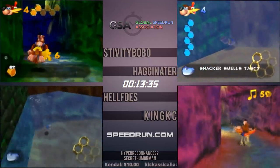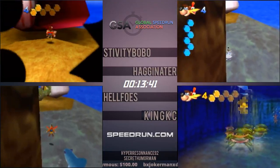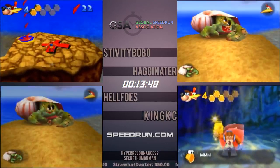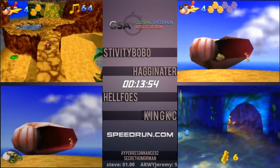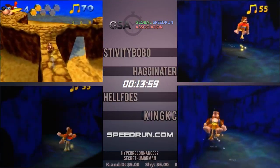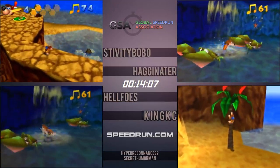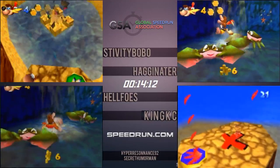Hag missing the quick dive, having to dive normally — hopefully Snacker leaves him alone. Seems like he's got a good angle on the shark. Now Hag and Helfo's neck and neck. King struggling a little bit with the crabs. The optimal technique is to just jump for the Jiggy and pray the crabs aren't beneath you — sometimes you just don't know where they're going to be. If you're low health it can kill a run. Hag and Helfo's going for the jump and getting good crab spawns, basically tied neck and neck.